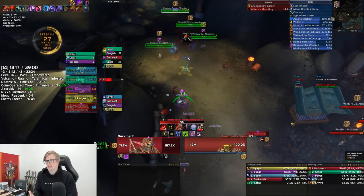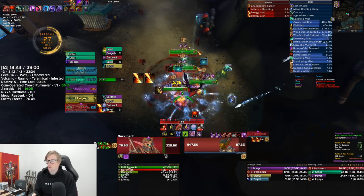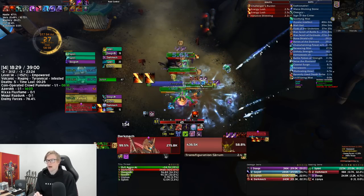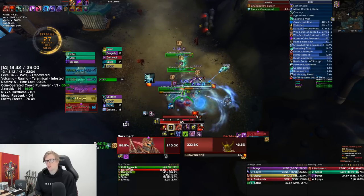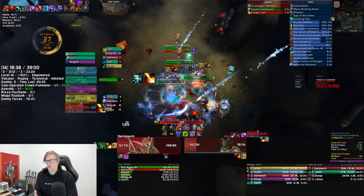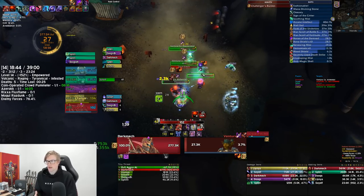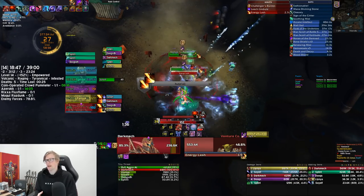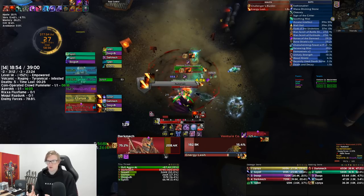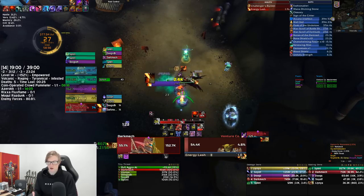Moving up into probably the nastiest trash pack in the dungeon — the double mastermind, the alchemist, and the assistant. Again with the assistant, make sure you're watching for Transfiguration Serum and interrupting it. Use your brain here — you don't want to push all four mobs into Raging at once if you're going to struggle healing through it, as there is a fair bit of damage going out. We got the assistant and alchemist down first, then pushed the masterminds. If you're really struggling, perhaps don't push both masterminds into Raging at once, or use Soothe if you have a druid.